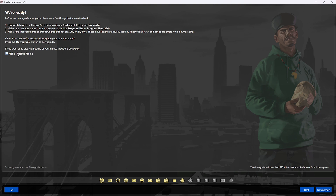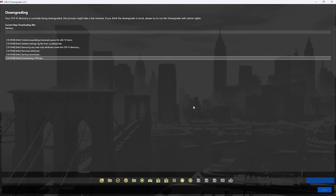Hit next. You can make a backup - I highly recommend this if you're not sure it's going to work, so you can revert to the old version and see what went wrong. Go ahead and hit downgrade, and I'll be right back once it's done.